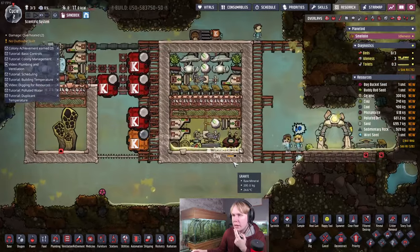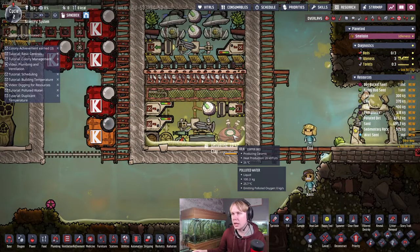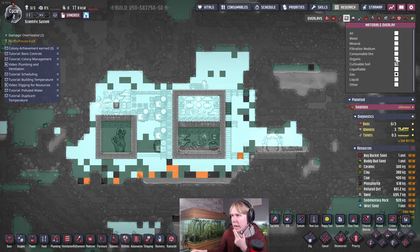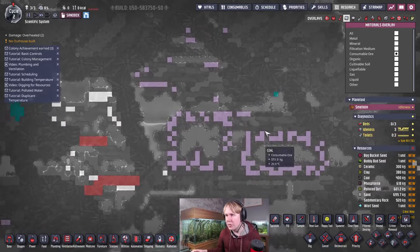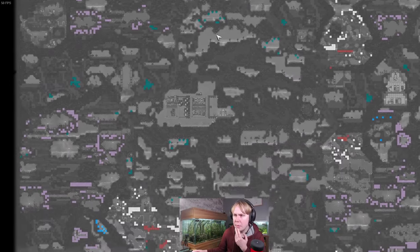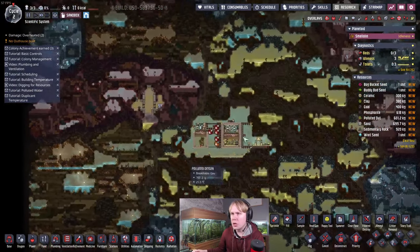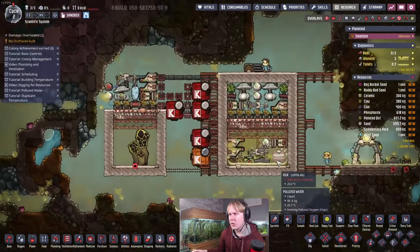One thing to mention: if you're making ceramic from the clay you get from this, you'll need to find coal. On a swampy start, looking at consumable ore, you may have to go into a temperate biome to find it — but there is coal on this map, and you can also teleport across to get it. It won't be immediately available, but you'll be able to find it fairly quickly and start making ceramic with this setup.